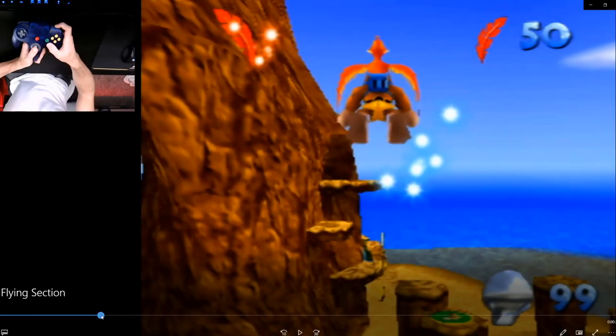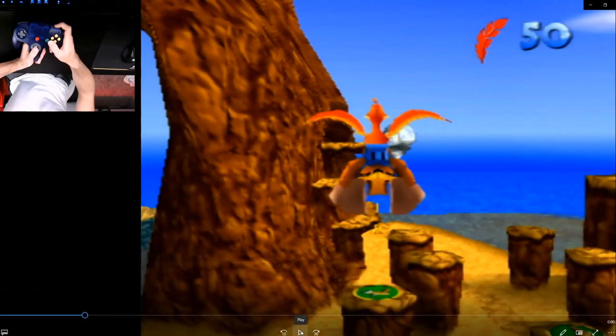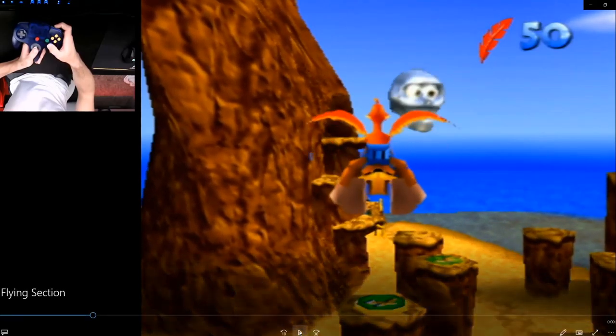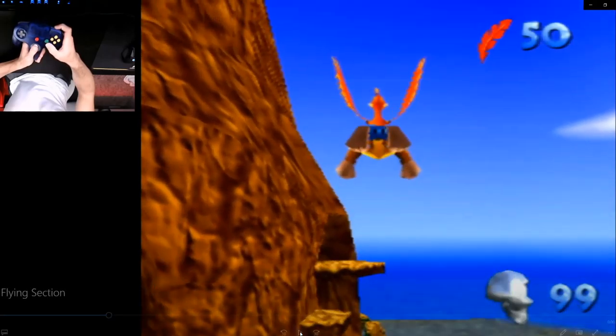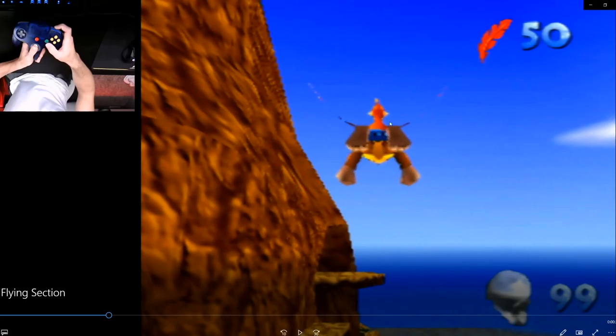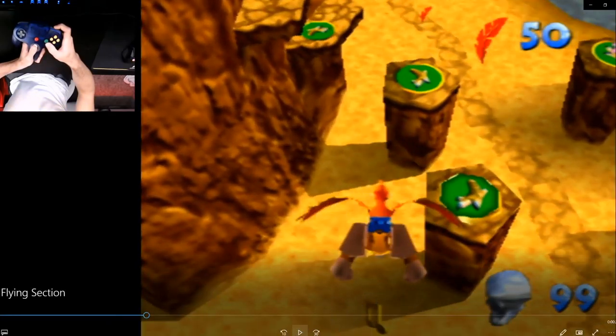After you grab the mumbo token, you can count Kazooie's flaps — it'll go up, down, up, down, up, down. I would say between two and a half and three flaps. So right here I hit A, and it's one flap, two flaps, and then right before the third one I start holding up on the stick so that Banjo and Kazooie go down, and this will consistently line you up with the three notes here.